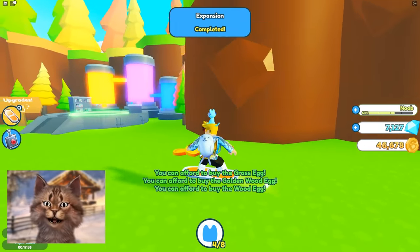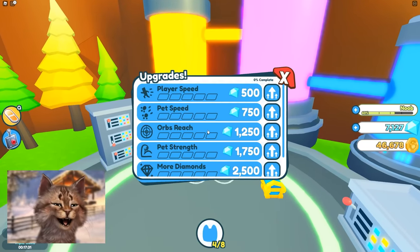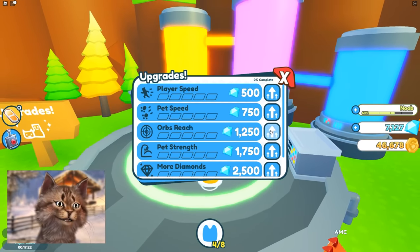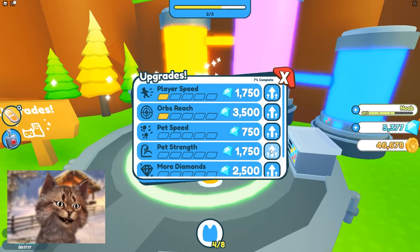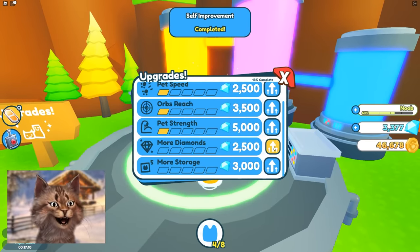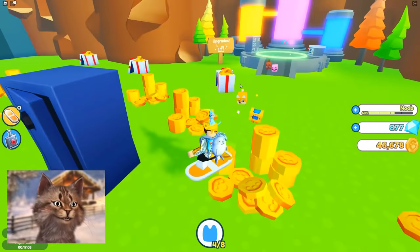Let's go into the next zone — we can unlock this. So in here, what can we buy? It looks like you can upgrade. You can upgrade your orb reach, get more diamonds, more storage, pet speed. I'm gonna upgrade orb reach — I don't know what that is. Oh, pet damage — yeah, I'm gonna get that. More diamonds is pretty good because that helps me upgrade.